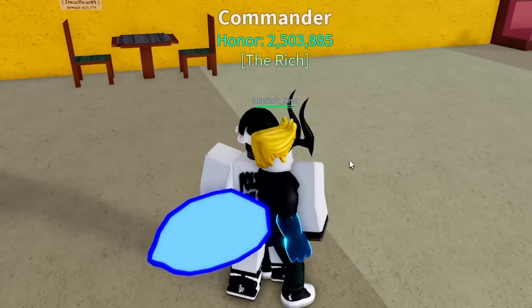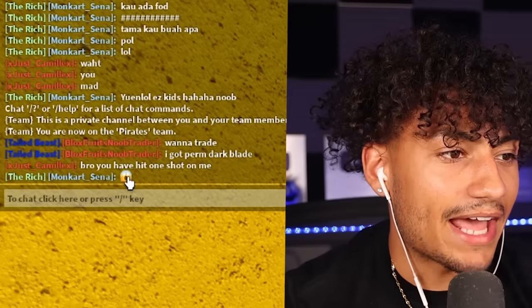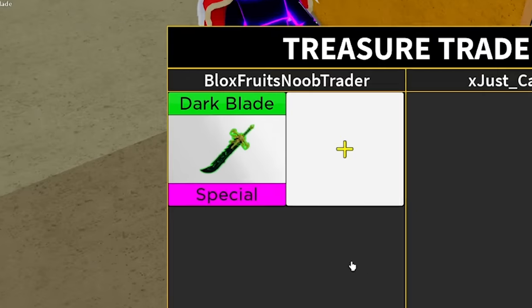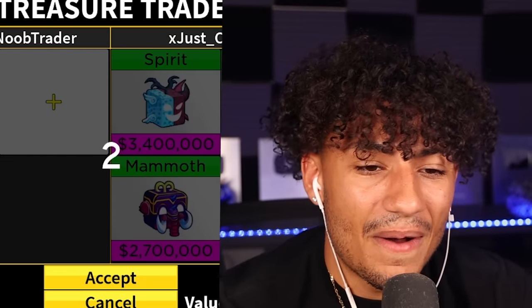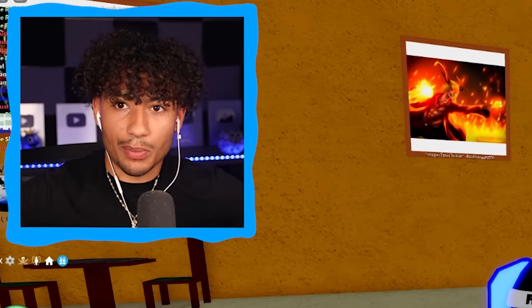We got one guy right here — he's got horns coming out of his head. Want to trade? I got perm dark blade. He's sitting down and ready. Please put up some good fruits — I just want good fruits, don't show me a rocket fruit. He put up dark blade, Kitsune — you got anything good? He said 'me no good fruits.' What about this person? Dark blade, Spirit, Venom, Mammoth, Rumble. I really don't want to do this trade but we're not finding anything. Should I do this? Am I getting scammed? Three, two, one — boom. Trade completed. That trade was 11 million. Not the best trade — we kind of got scammed. But the next trade we find is going to be crazy, I hope.